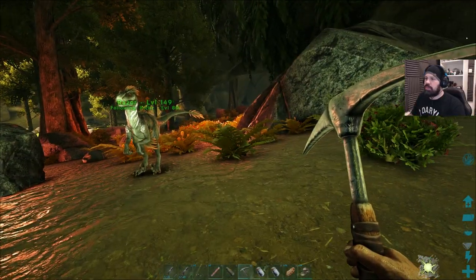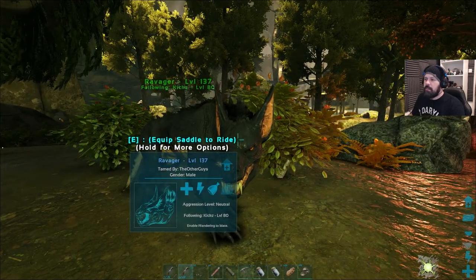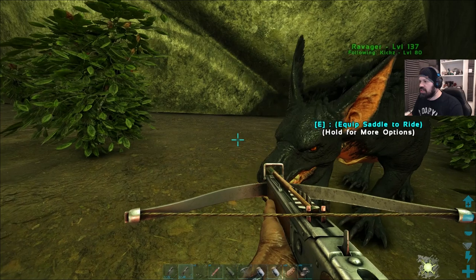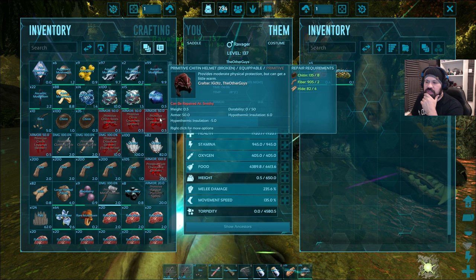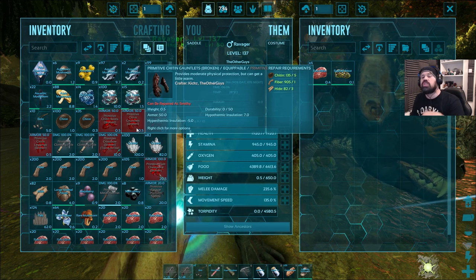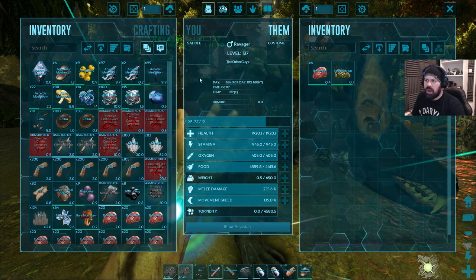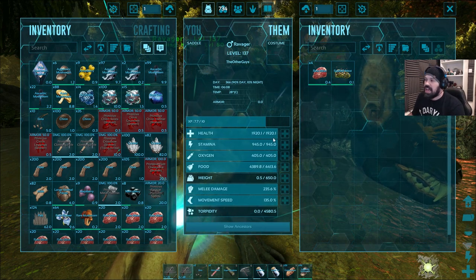I took care of the scorpion because he was lingering around the edges and I didn't like that. You guys can now name our male ravager — this guy looks like a beast, scars over the eyes, just beautiful. Leave a name in the comments below and vote up your favorite. It is a bloke, so it's a ravager, but if you want to call it Mary, we'll call it Mary — that's up to you guys.